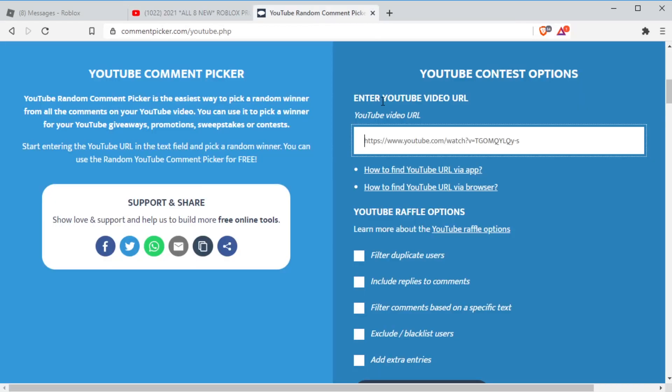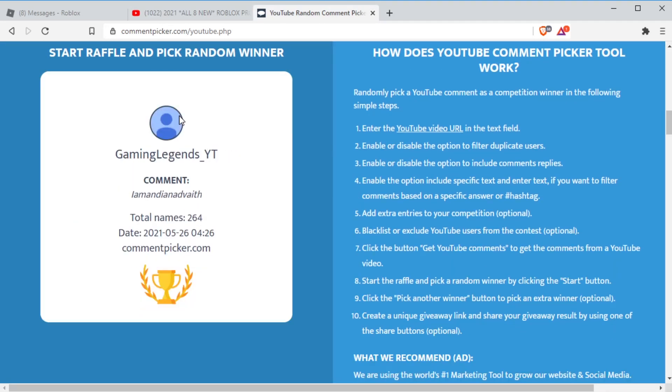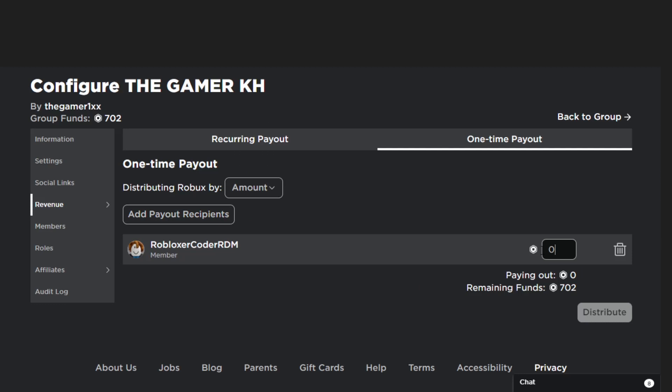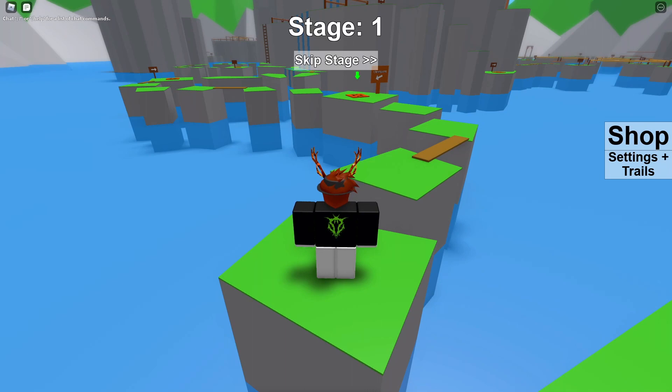Let me copy the link of my last video, paste it in the comments, pick a good YouTube comment, and hit start. I'm going to give all the Robux I promised in my last video — this winner is going to be blessed with 50 Robux. Boom, as you can see, 50 Robux is being paid out.